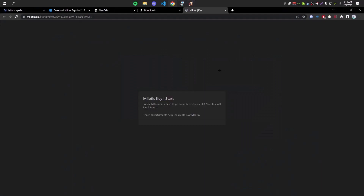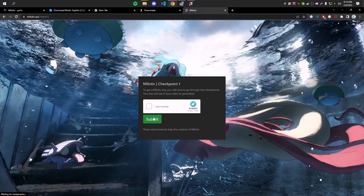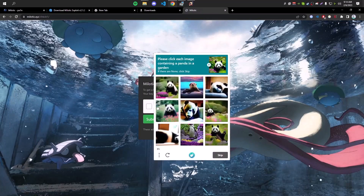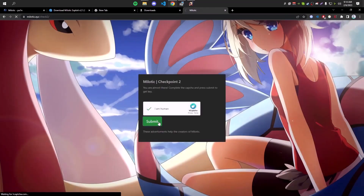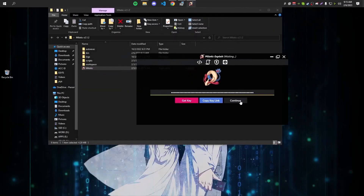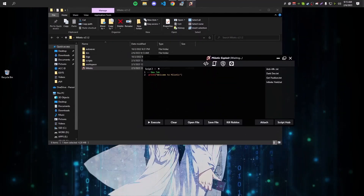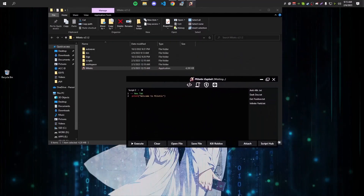It will ask you for a key, which is really easy to get. Click Get Key and it will take you to the key page, where there are four options — you can get a key for 24 hours, 12 hours, or I'll get the six-hour key. Complete the checkpoints and it will give you the key. Click Copy Key, put it in your executor, click Continue, and you're ready to exploit. Attach it to Roblox, execute whatever script you want, and enjoy.